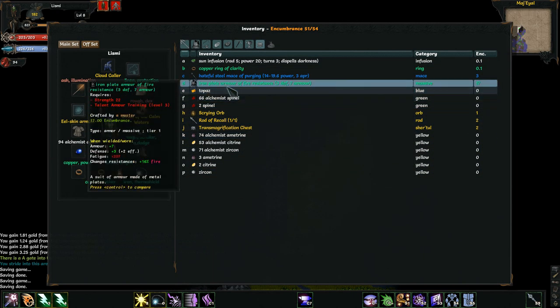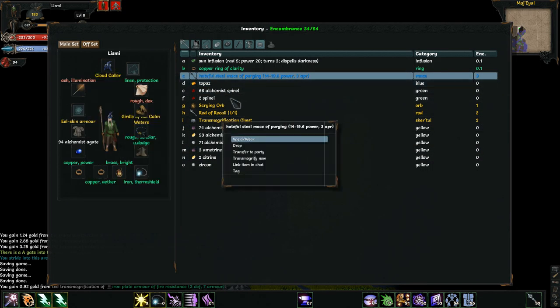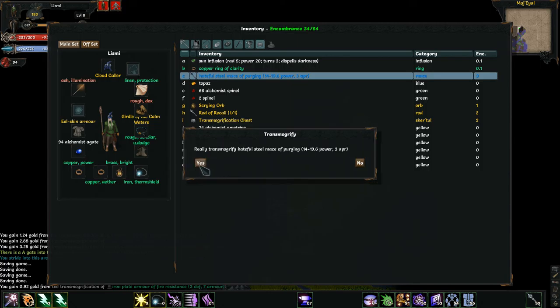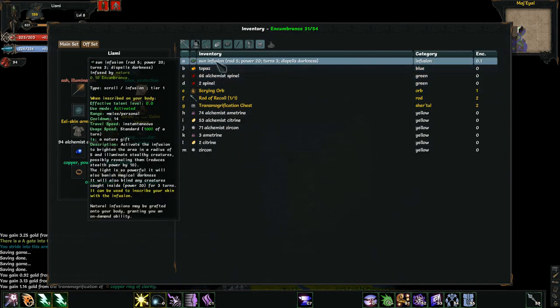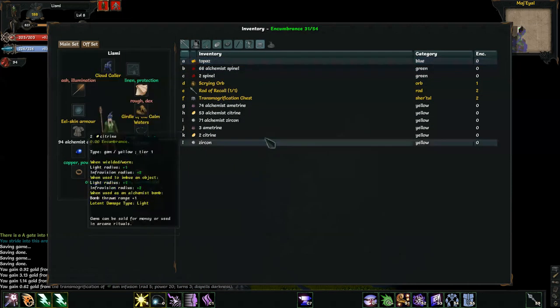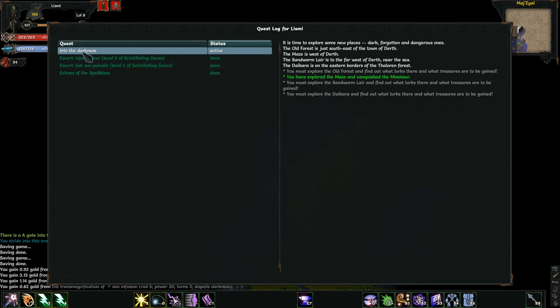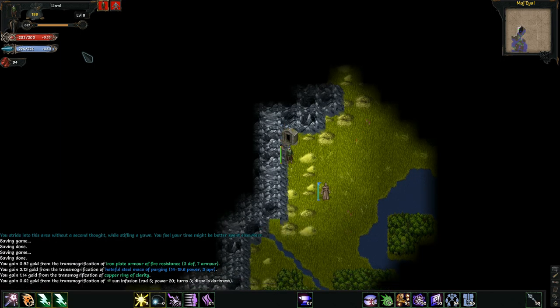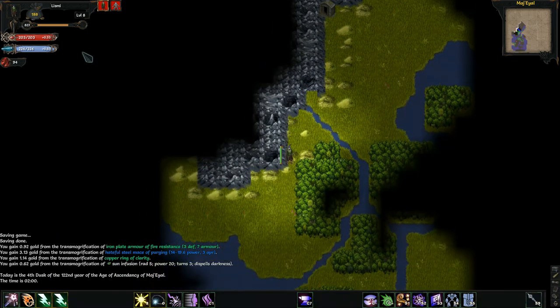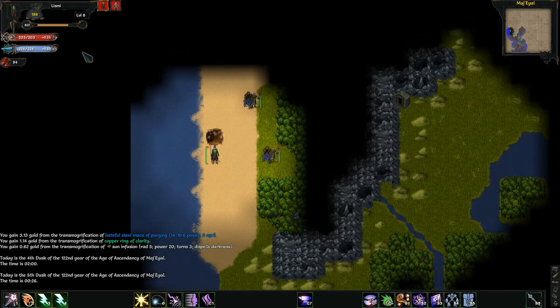Before I move any further, let's transmortify all of this stuff. Let's take a look at our journal. We still need the Old Forest, the Sandworm Lair, and Dykara. I happen to know where the Sandworm Lair is — it is right around this peninsula, right there.